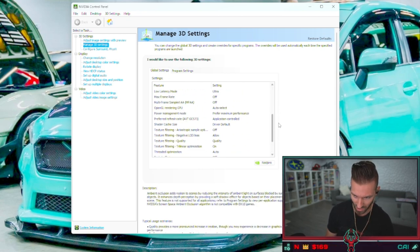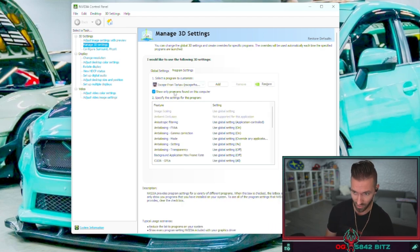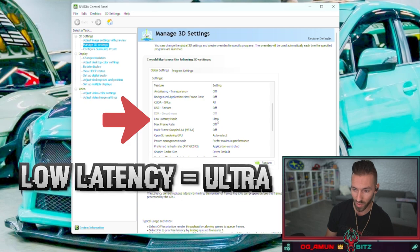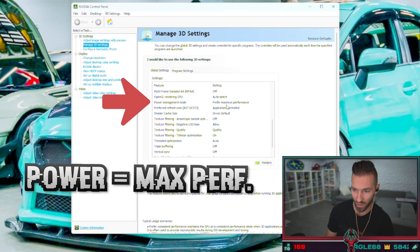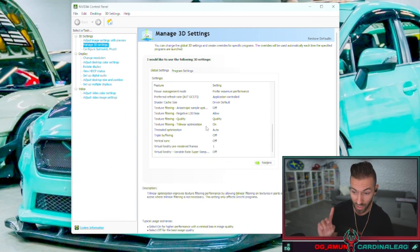We're going to start right here in the NVIDIA Control Panel. You can do it globally for your global settings — that's what I do, because I use these settings on other games too. But if you want to just use it on Tarkov, you can add Escape from Tarkov specifically. First things first: Low Latency Mode — switch that to Ultra. Then scroll down and change your Power Management Mode to Maximum Performance if you haven't already.